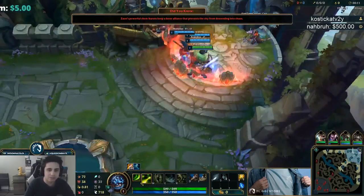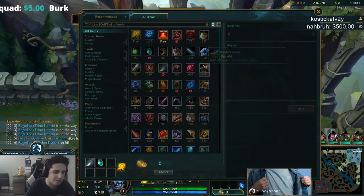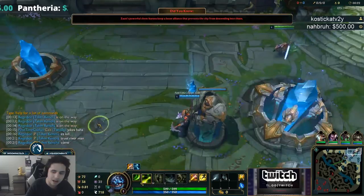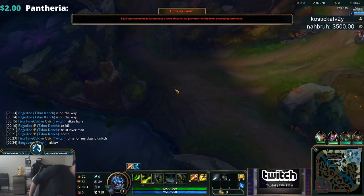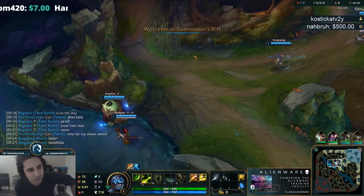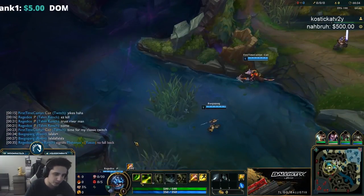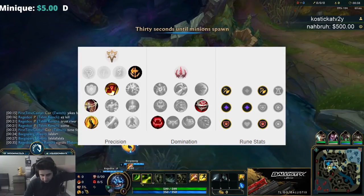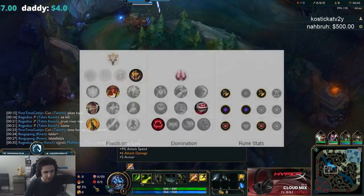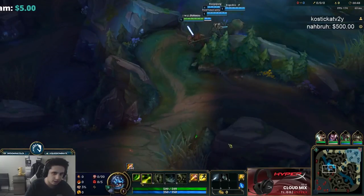Alright boys, hello and welcome to another episode of How to Dominate — I think this is episode 40. We're gonna be playing Master Yi today, probably the best low elo 1v9 champion there is. For runes we're going Conqueror, Triumph, Legend Alacrity, Coup de Grace, Eyeball Collection, Ravenous Hunter, and then pretty standard attack speed, attack damage, and armor.